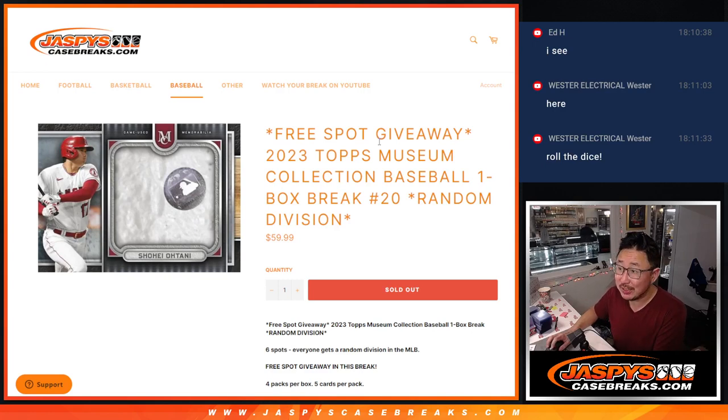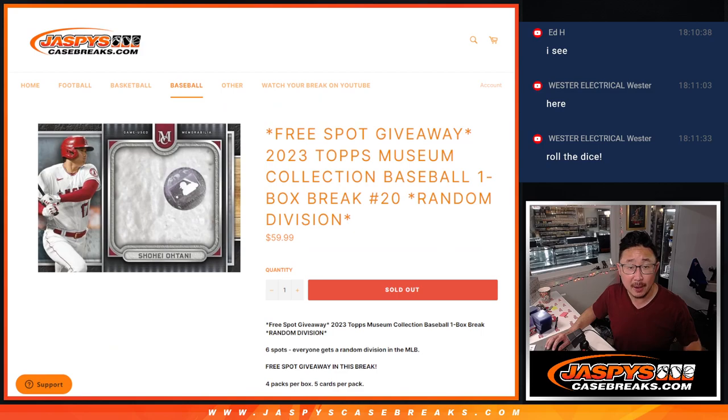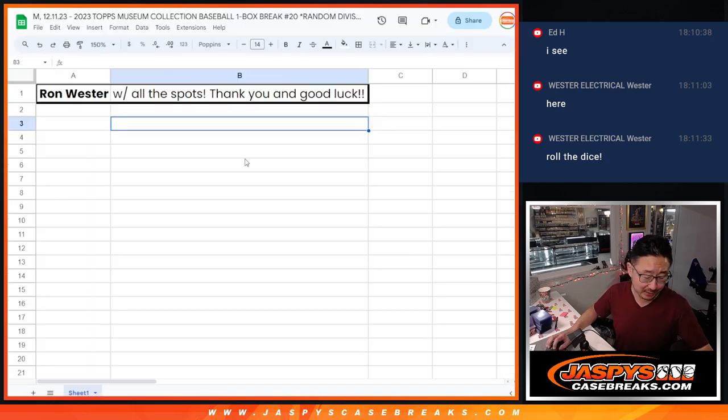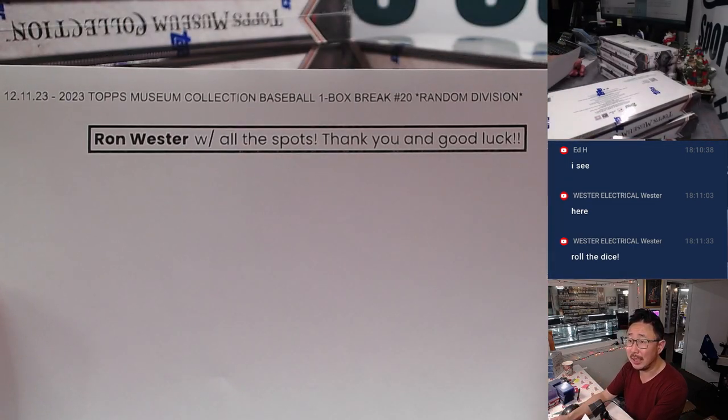Hi everyone, Joe from JaspiesCaseBreaks.com with another one-box break of 2023 Topps Museum Collection Baseball — Random Division Break number 20. No randomizer because Ron got all the spots, so big thanks to Ron. Appreciate him getting all the spots. Thank you and good luck.